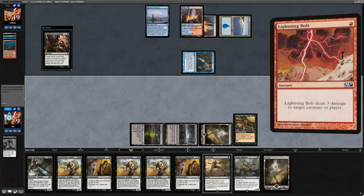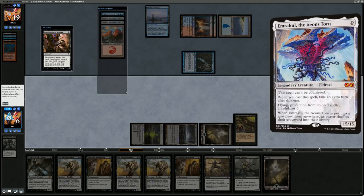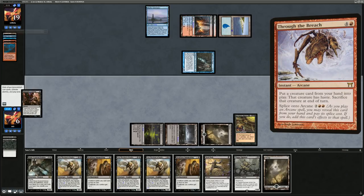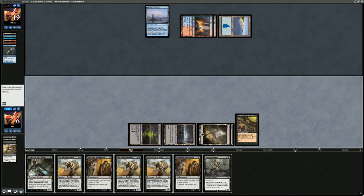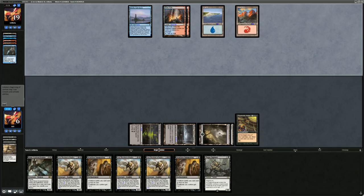Opponent bolts us down to nine, then six. Their hand is double Emrakul — opponent is playing Through the Breach Emrakul deck. We could die at any point but at least get to Fatal Push the Snapcaster Mage. Another Cryptic Command in hand means the next big play won't resolve. Can't hope they counter the Summoning and then resolve the second one — although that wouldn't be so bad. Hopefully they go for it.